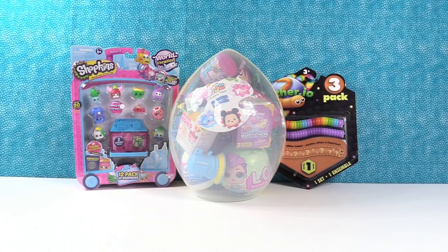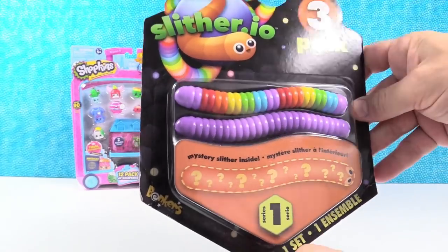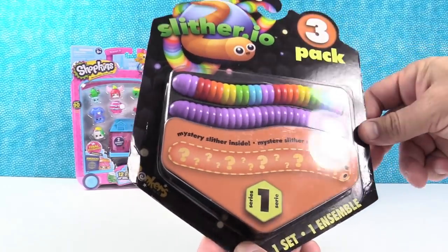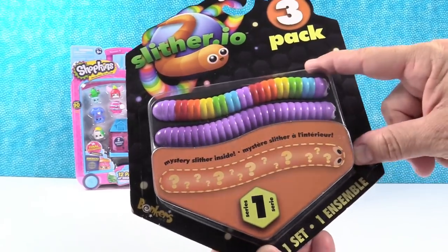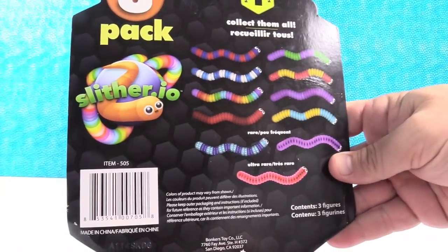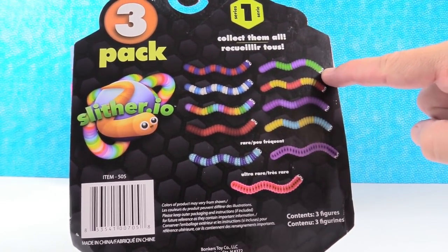We're going to need to open the slither first because it's going to fall down. So these are the three pack slither.io bendable figure set. You get two that you can see, which is awesome because there's some hard to find ones here. There's brand new colors available and a mystery one. I'm hoping we get that Joker one right there — the green and purple.